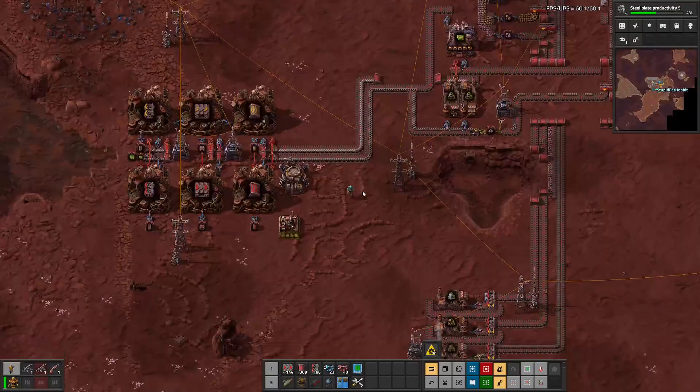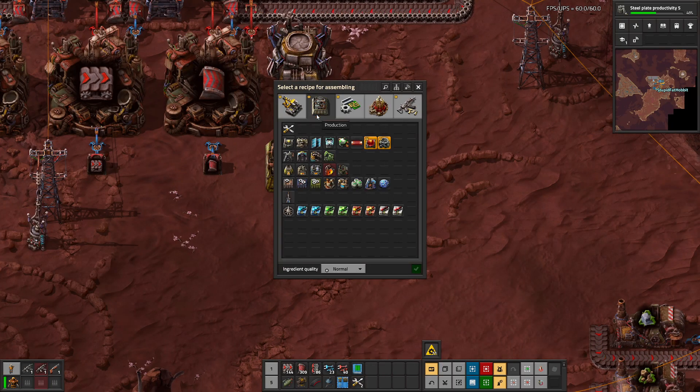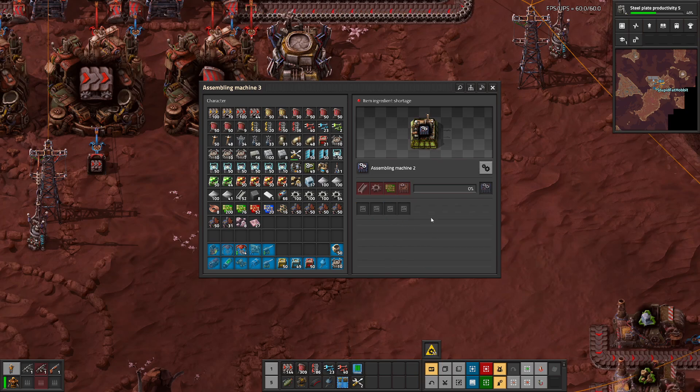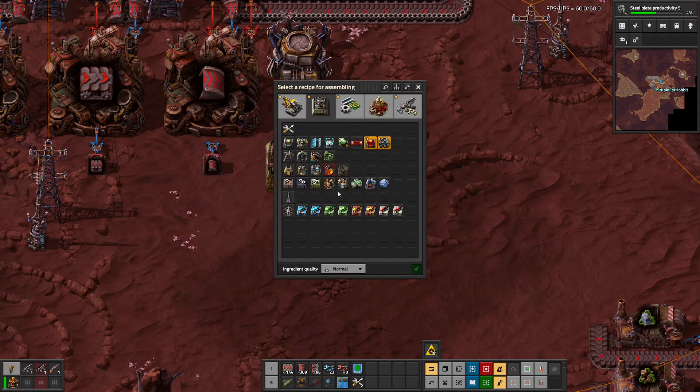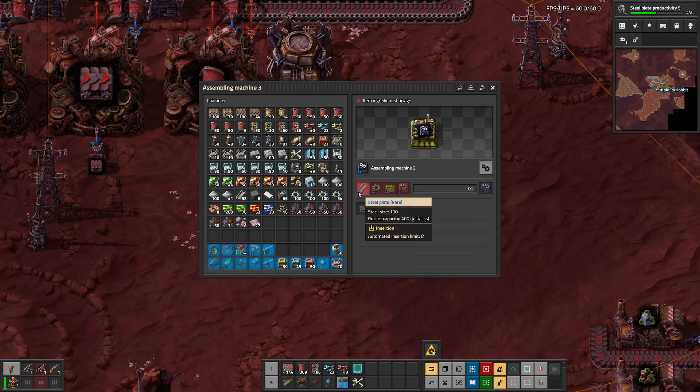Tip number two: quality in recipes has to be the same when you're making something. Like if I select an assembler here, say an assembler two, all of these are normal, which means everything coming in must be normal quality. You cannot use a mix of normal and higher qualities. If you want to select a higher quality recipe, you need to click it again and select that tier, and now all of the ingredients must be rare. You cannot mix qualities.